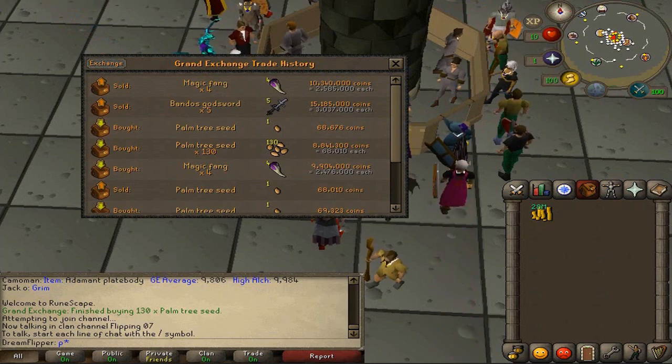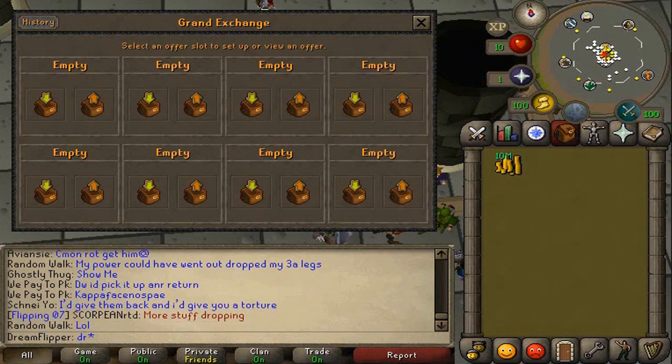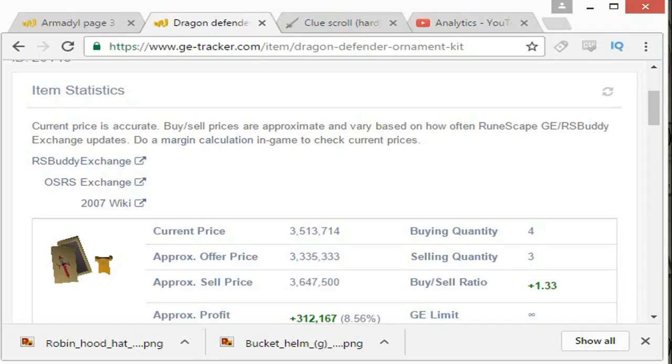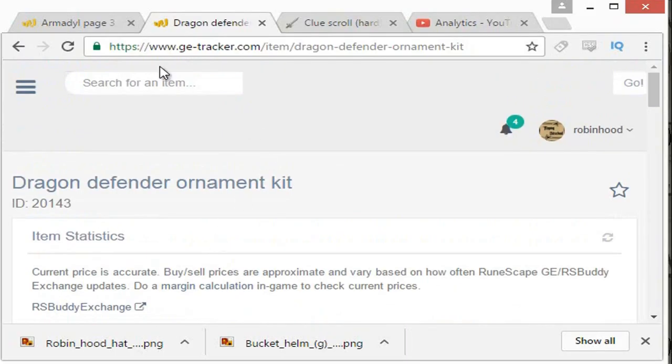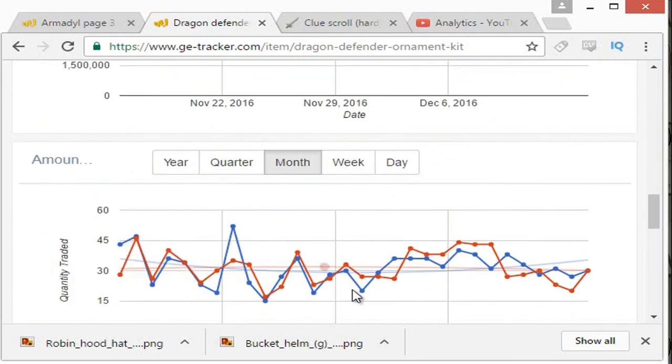With a 4% return, really not too bad. Now I'm going to go over an example flip where I just checked the margin on GE Tracker. I found an item here which I think might be good — the Dragon Defender ornament kit. The trade quantity is between 25 and 50, so I think I could get an accurate price for the buy and sell offers. We'll look at this under the month view to break it down per day, which is easy to visualize how many are traded per day.